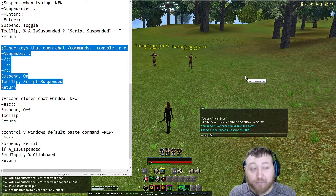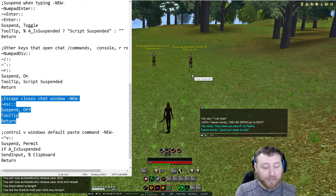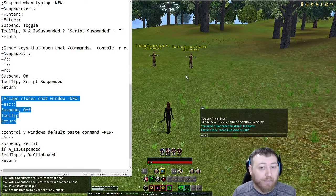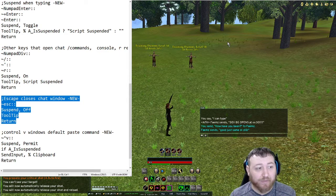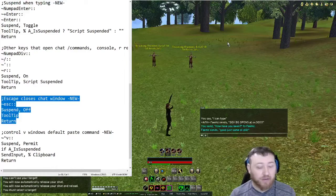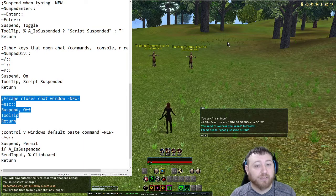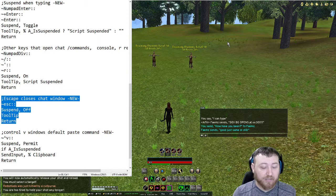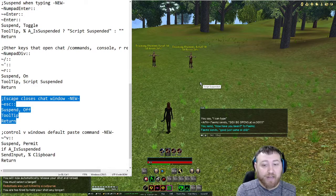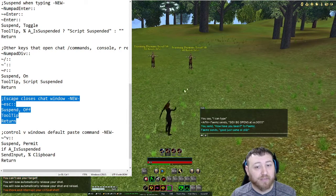Escape closes a chat window. So if you're in the middle of typing a long message and you get attacked, you can hit Escape and go right back into using your script. Hitting Escape will resume your script — it does not start and stop it. Escape only resumes your script. So if you make a mistake or don't want to type something, hit Escape and you go right back to using your AutoHotKey keys. Pretty awesome — you just put your script right back into action.